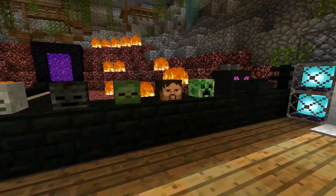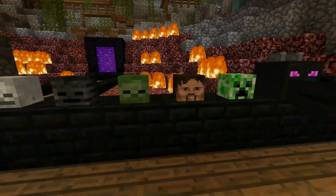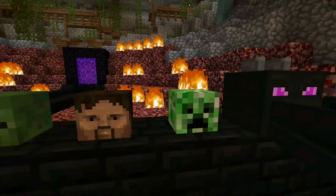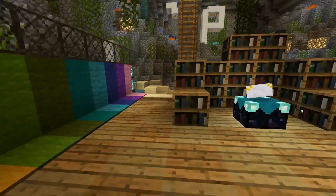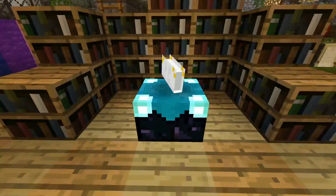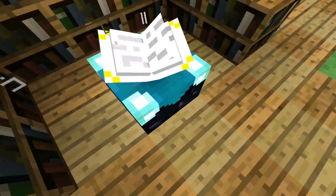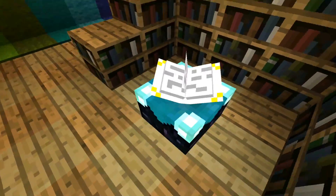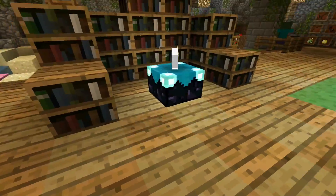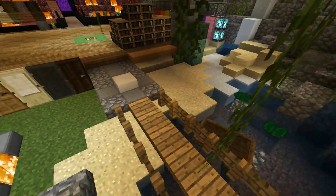We have the Steve head looking like a beetle — I think that's pretty cool. Now we have the enchanting table with bookcases surrounding it. The enchanting table has a nice blue to it — like a teal look. The teal blue is on top of the actual enchanting table. I'm going to fly around here so you can see a bunch of other things. Textures that have changed, I'll point out.